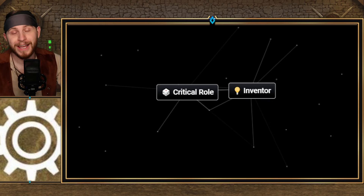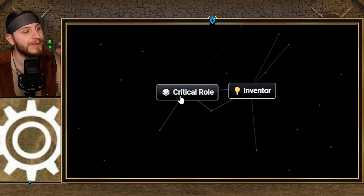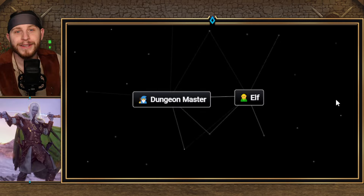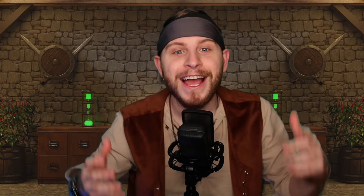Time for some bonuses — I have one class and one race for you. Starting with the class: if you combine Critical Role with Inventor, you get Artificer. Then for the bonus race, if you combine Dungeon Master with Elf, you get Drow. And there you have it, adventurers — the path to unlocking every class and race in the Player's Handbook in Infinite Craft.